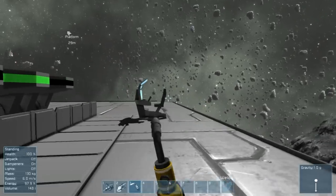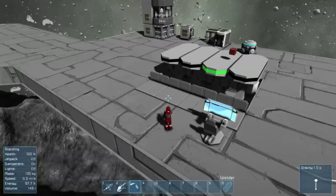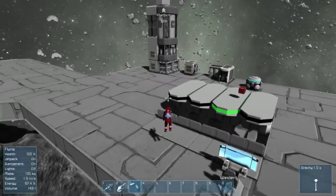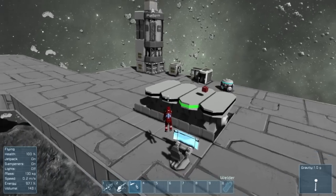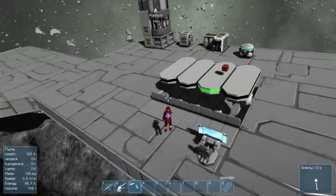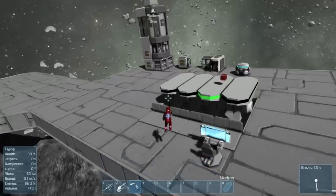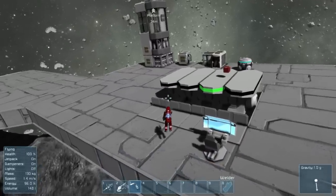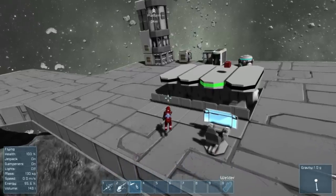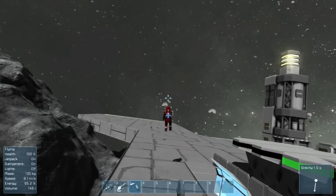In the bottom left corner you'll notice health and energy. X is your jetpack — you control it with WASD, Q and E to rotate yourself. C by default is crouch and lowers yourself, however I rebind it to shift. Space goes up and down, so you have WASD, Q and E for rolling, up and down with space.